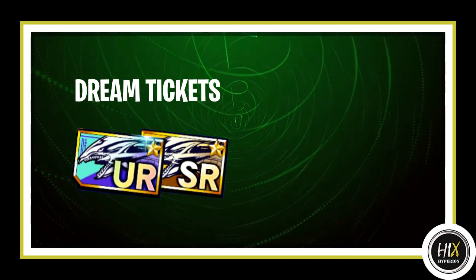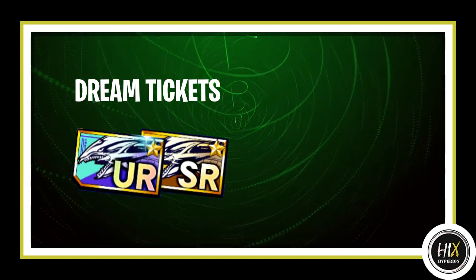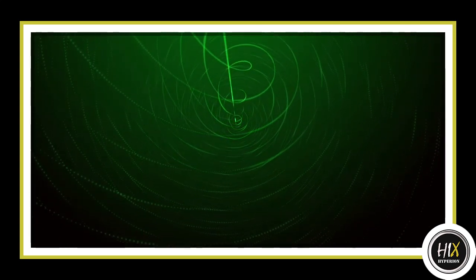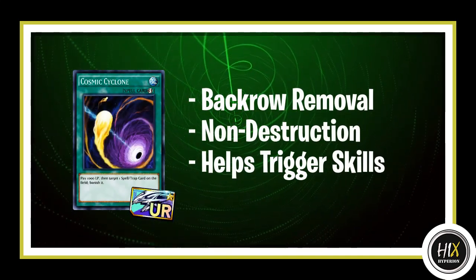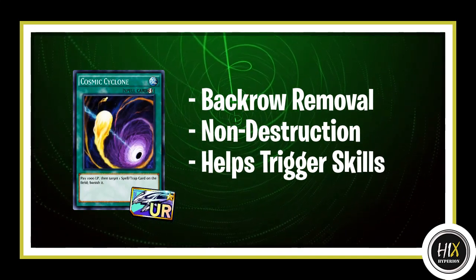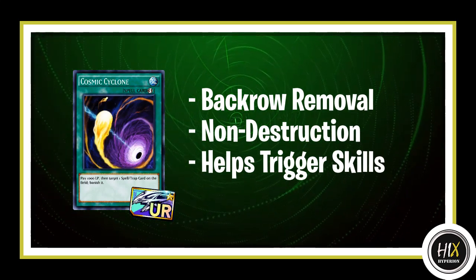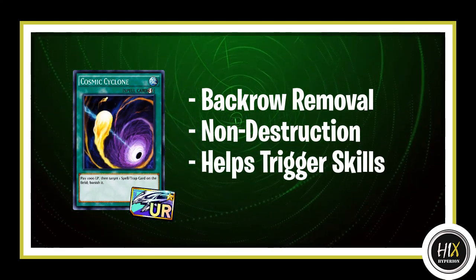I'm only going to recommend cards which are generic staples, as generic staple cards always have a great impact no matter what deck you place them in. For the UR dream ticket, I'm recommending Cosmic Cyclone, which is probably the best back row removal card in the game. You get to banish your opponent's back row card for the cost of 1000 life points, and banishing is non-destruction removal, so it won't trigger effects like Cybernetic Overflow when it gets destroyed.